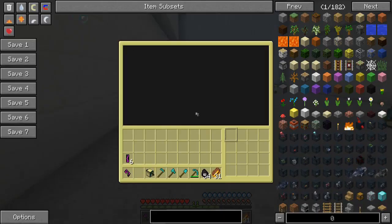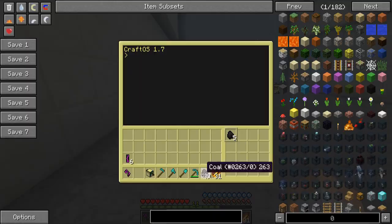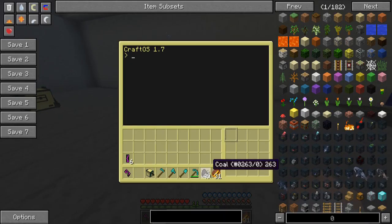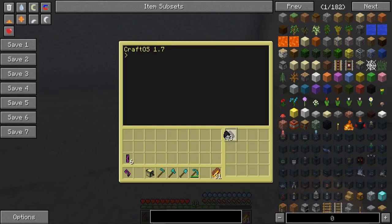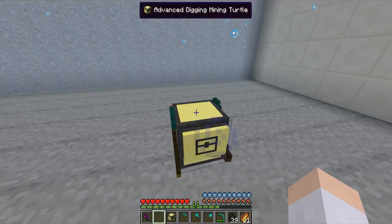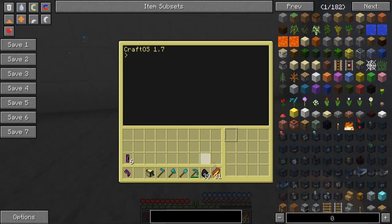So what we've got to do is we've got to stick in some coal. We'll give them all five pieces of coal so they're fueled up. Hopefully they don't die on us. One, two, three, four, five. One, two, three, four, five.